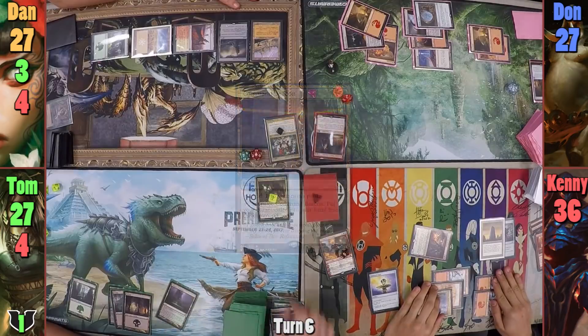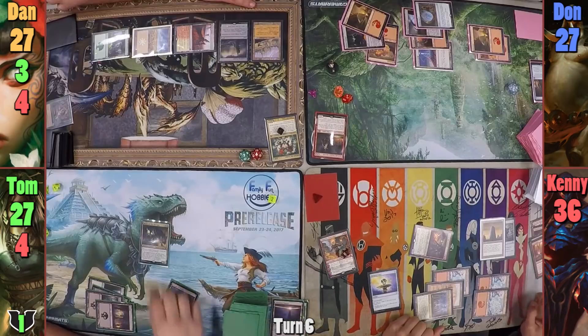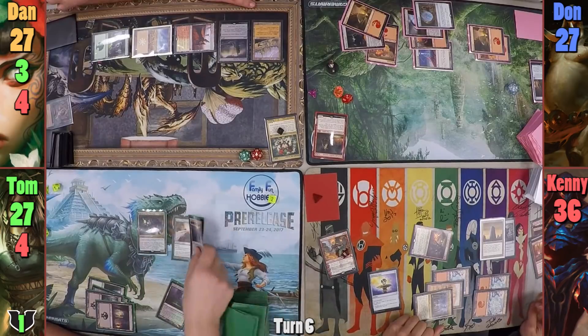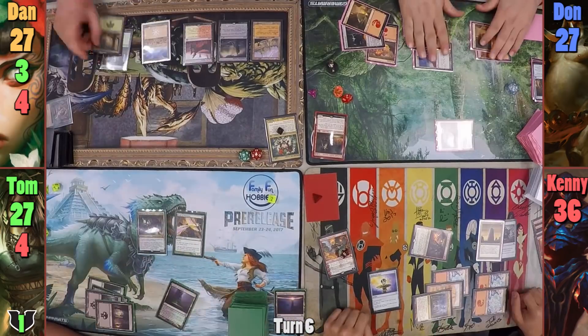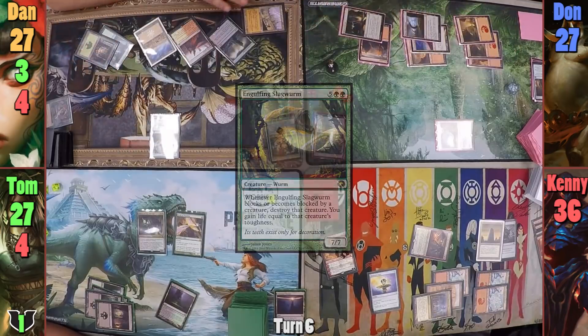Kenny uses his remaining mana to cast Chandra's Ignition targeting Neheb, dealing four damage to all opponents and every creature. Tom gains an experience counter as the Bird dies while Marin is out. Kenny upticks Chandra once more, gets two more Elementals, and moves to combat — swinging Neheb at Dan and one Elemental each at Tom and Don. In his second main phase, Kenny gains a ton of red mana and, with only one spell in hand, casts Vandalblast Overloaded. Don activates his Mirror in response to become a copy of a land to save it. Tom plays a Command Beacon, sacrifices it to bring Marin back to hand, recasts her for four, and at his end step brings out Birds of Paradise from the graveyard. Dan plays a Forest and taps out to cast Engulfing Slagworm.